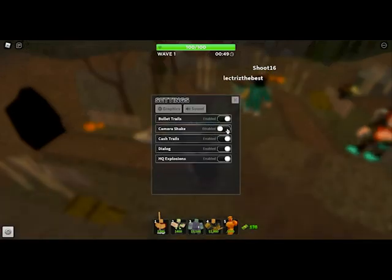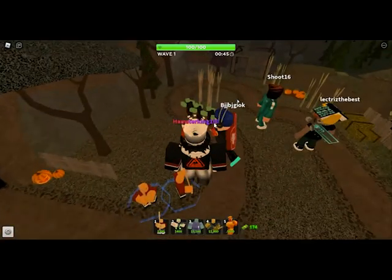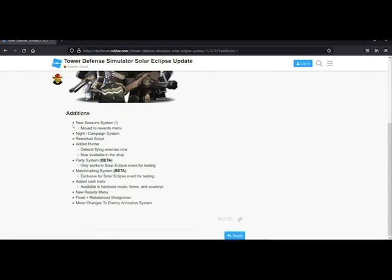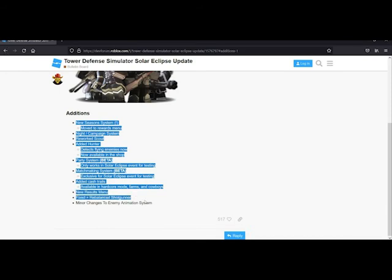When it comes to the non-event content, there's not really much. Looking at the change logs, we have the new lobby, Scout Hunter and Shock Hunter reworks, some minor zombie animation changes, more setting options, and cash trails.